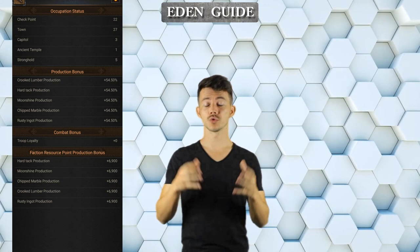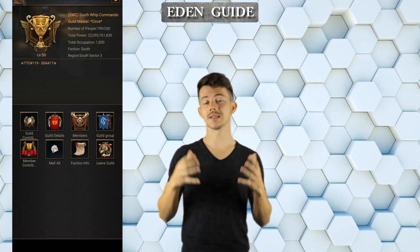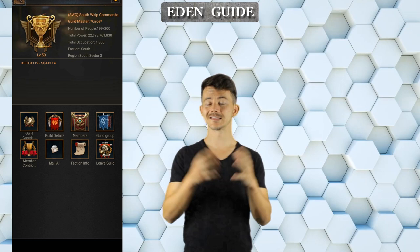To be able to make a guild, you will have to meet the minimum requirement of tiles and loyalty, which is not a lot — your R5 can easily do that after entering Eden. The guild itself comes with a leveling system starting from level 1 up to level 50 maximum.